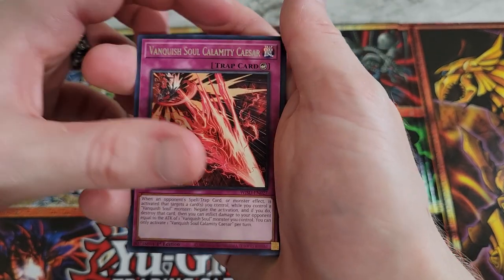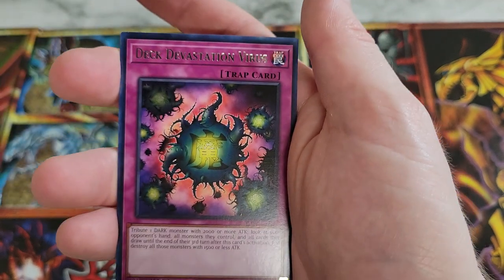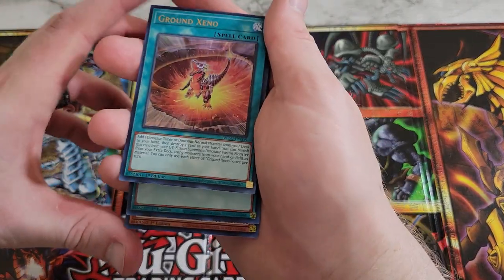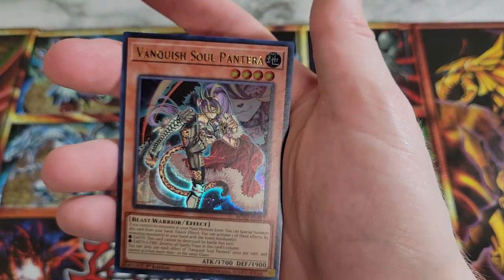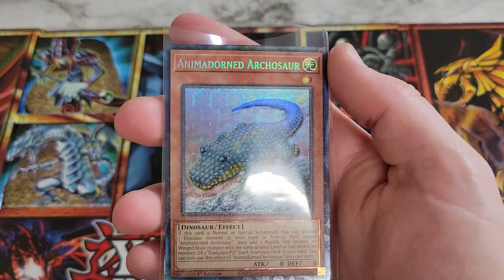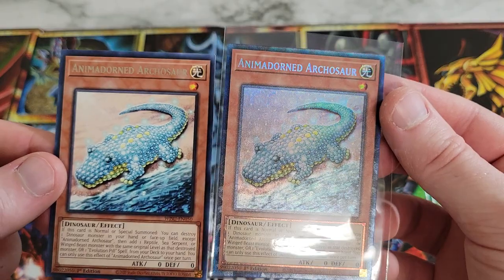Balamunière de Nouvelles — a new super rare force. Eradicator Epidemic Virus, Deck Devastation Virus, Miscellaneousaurus, and Petite Pteranodon to wrap up our last pack. Let's take a look at our pulls: three Ultra Rares — Ground Xeno, which is the best Ultra Rare currently in the set; Stake Your Soul, another great Ultra Rare; and Vanquished Soul Pantera. Vanquished Soul is doing great. And our best pull of the day is the collector rare Animadorned Archosaur. We'll show it side by side with its non-collector-rare version so you can see how much better the foiling pattern looks.